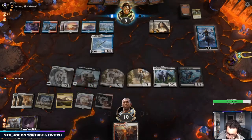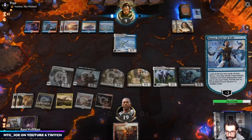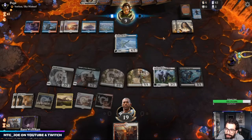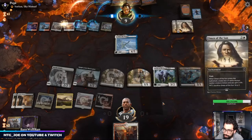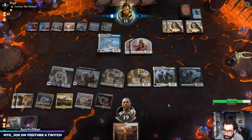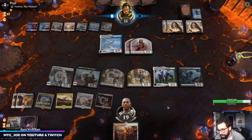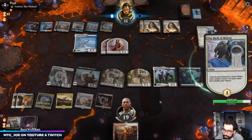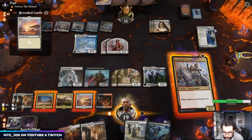The nice thing here is I can pump this out of Clarion range — at least gives me one threat. They keep drawing these stupid Omens — it's buffering their life total so much. I'm kind of surprised they haven't taken Worthy Knight off the battlefield. If we stop drawing lands that would be great. We need some form of extra action: a protection spell, a Duress, even Despark could be good.